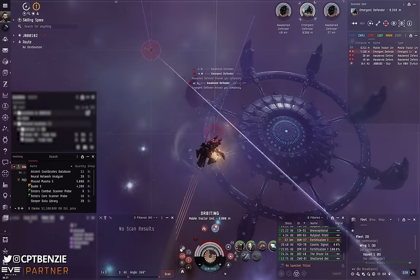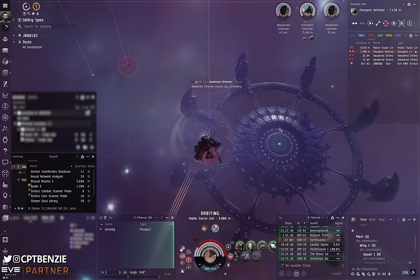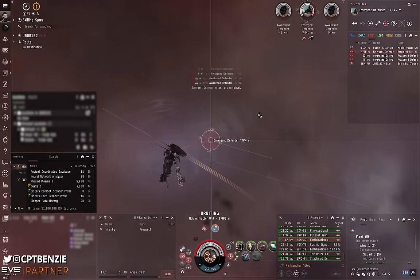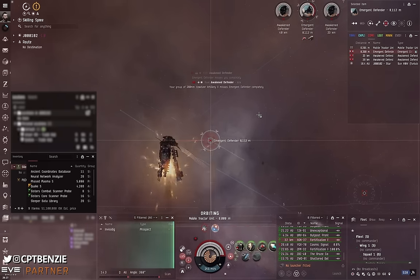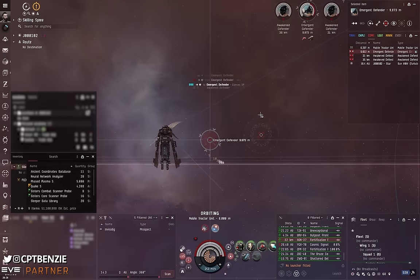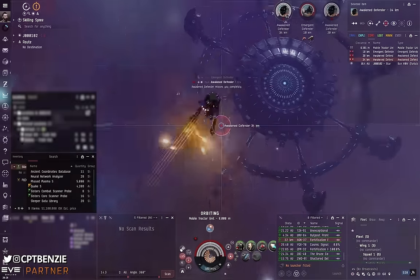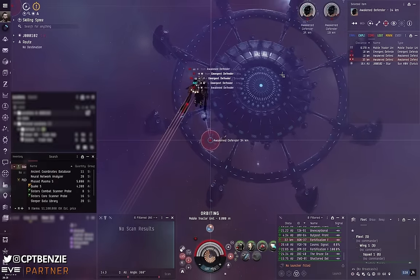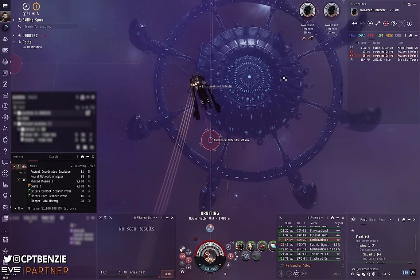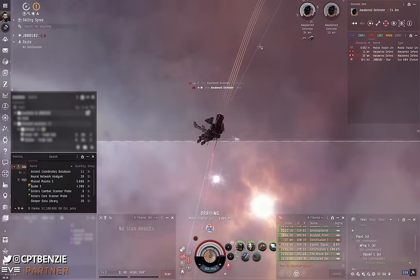I hadn't bookmarked the MTU at this point, and in fact I haven't even bookmarked the exit. I just got excited that it was finally a C13 to run and warped straight through. The hull had been partially scouted and I ran under the misapprehension that the other person would have done the exit — but no, they only scanned the other side. I made the mistakes and it damn near cost me my ship.